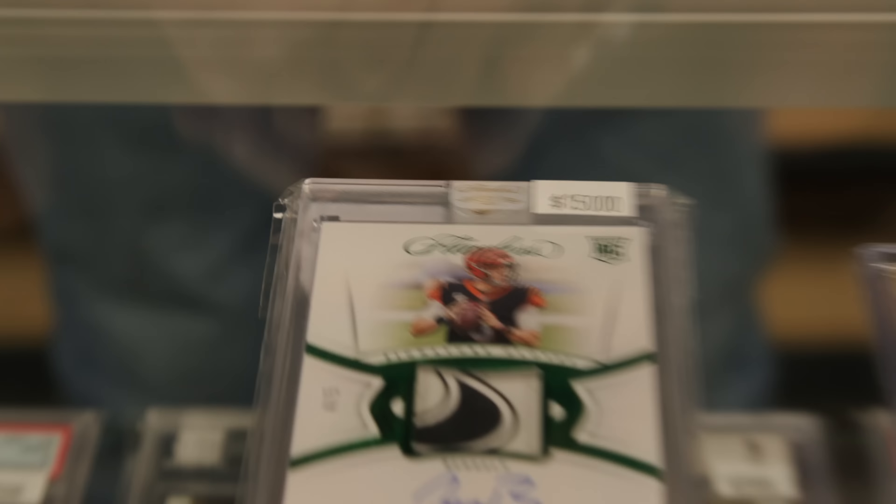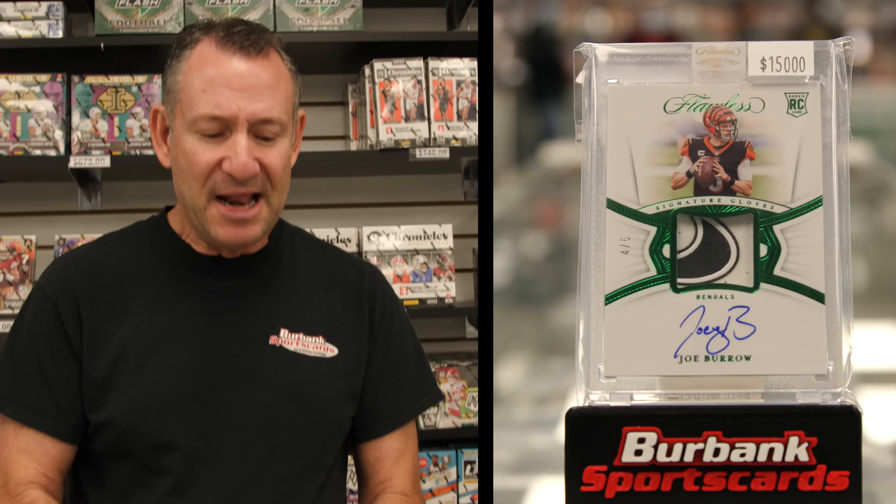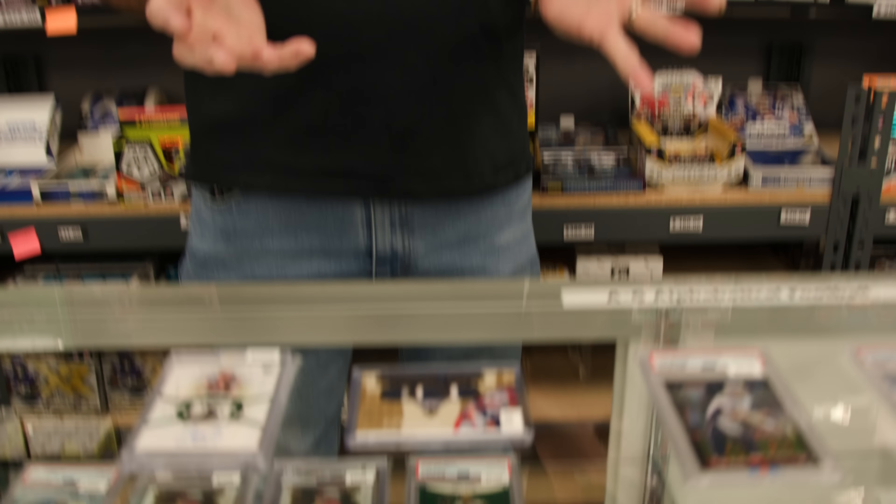The first one we want to show off is the best Joe Burrow card we have in the store — that's the Flawless rookie patch auto numbered to five, one of the crazier Joe Burrows you're gonna see. These cards will hit our new arrival cases for just a couple days for first shot, and then we need to get the stuff to BurbankCards.com and eBay quickly. Once they're there, then we put them into this section.